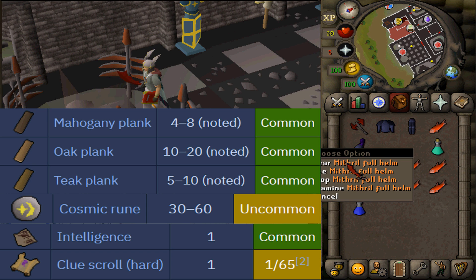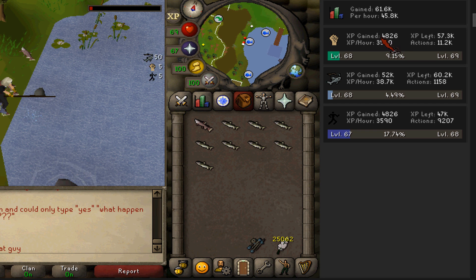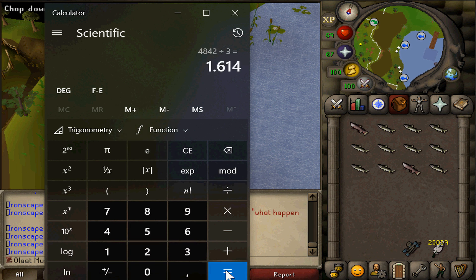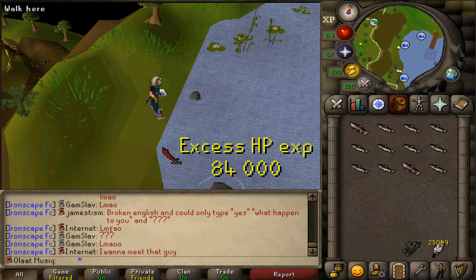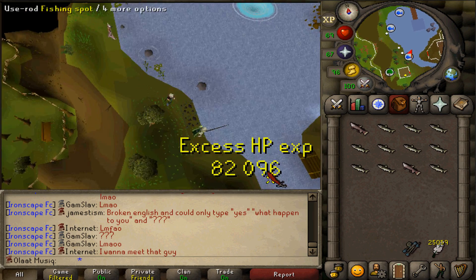They also drop planks, which is good for cash and woodcutting experience. Since crafting and magic got quite profitable, I won't need to spend all my agility experience at the Agility Pyramid just to get by. So from now on I'll start doing some barbarian fishing between karambwan fishing. Barbarian fishing will also help save a tiny bit of HP XP over time — 67 to 68 fishing got me 4,826 strength experience, which means I saved about 1,614 HP XP by coming here for just one fishing level.